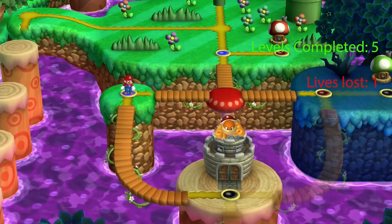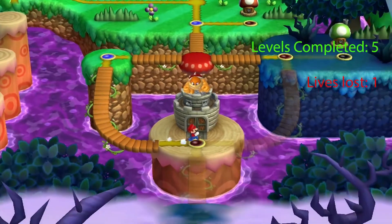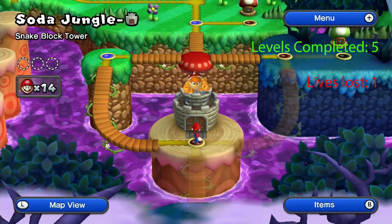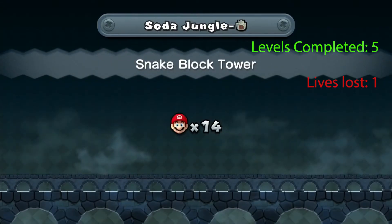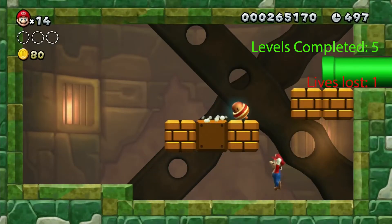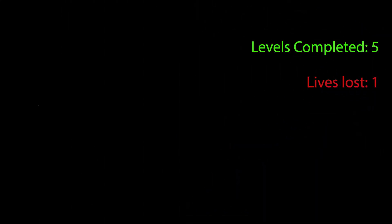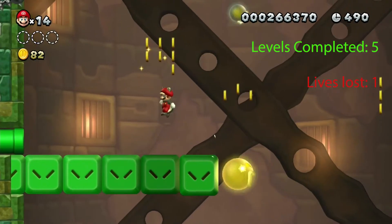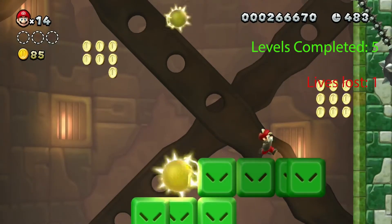This leads us to World 5 Tower, which will be our first boss battle. We're going to climb up this tower, and at the top we will fight Boom Boom. We grab an item block — an acorn — and then merge onto this snake block set, which will slowly snake, as its name implies, up the tower.